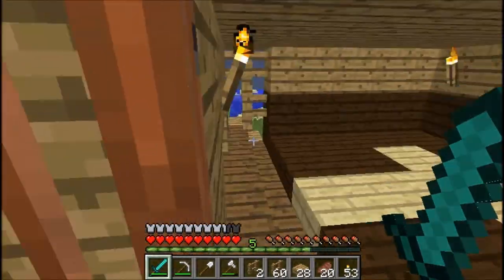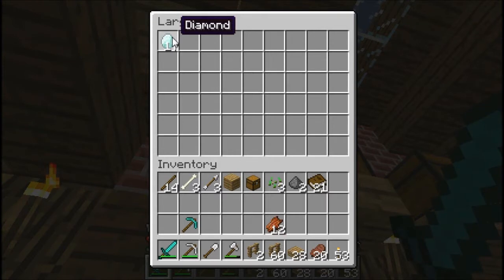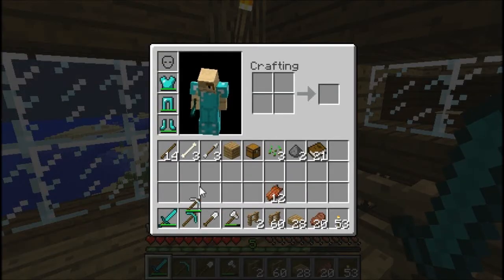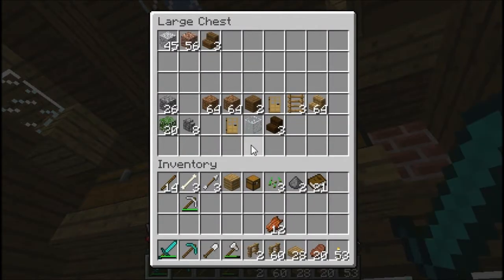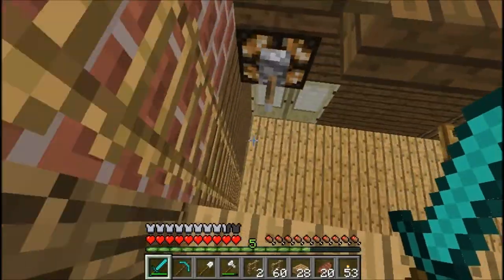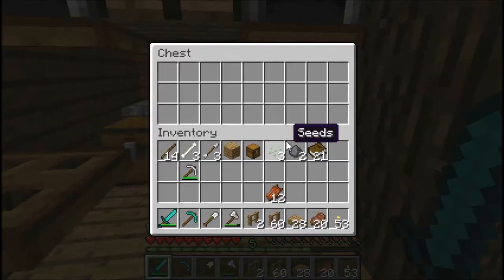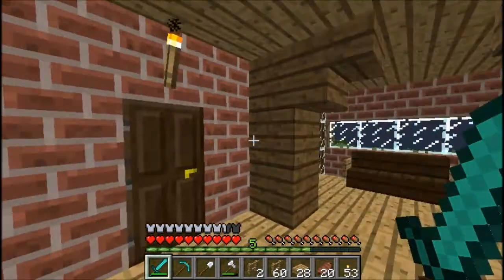But first, to make the enchanting table I need some obsidian. Oh, I already have a diamond pickaxe. Actually, I need to get some iron first because I have to make a bucket — I already found some lava.